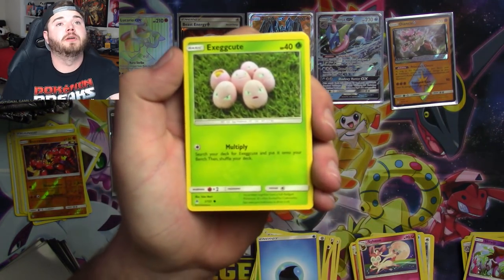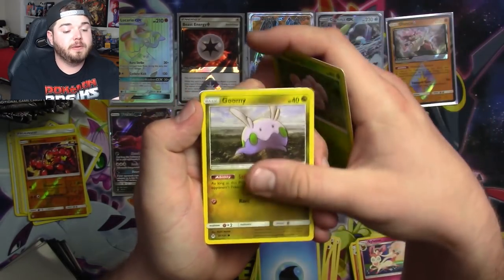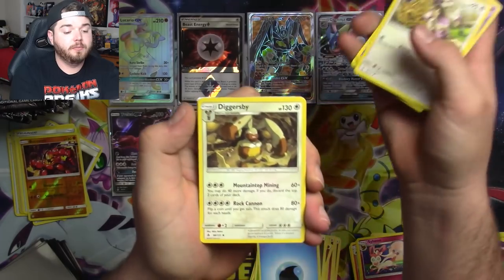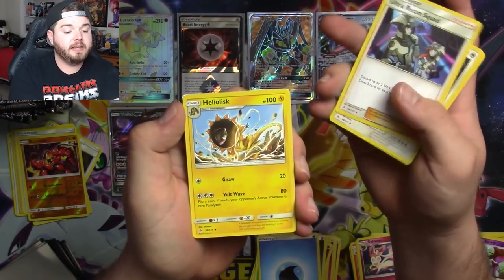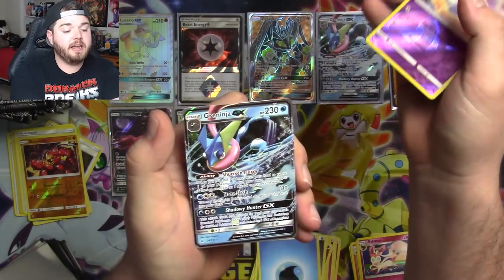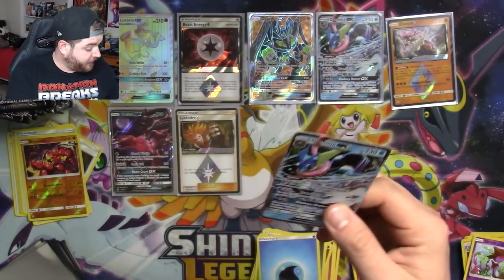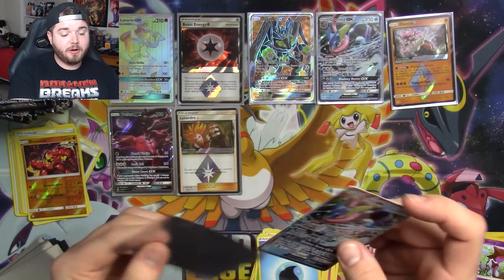Last pack, then we're moving on to Ultra Prism. Heaven Execute, Goomy, Bergmite, Honedge, Furfru, Diggersby, Ultra Recon Squad, Heliolisk, a Zelf. And — another Greninja! What?! That's fine, I'll take it. You need more of them to build the deck.